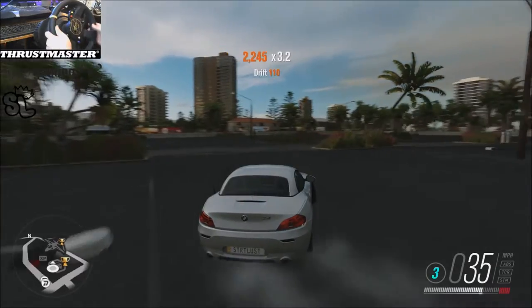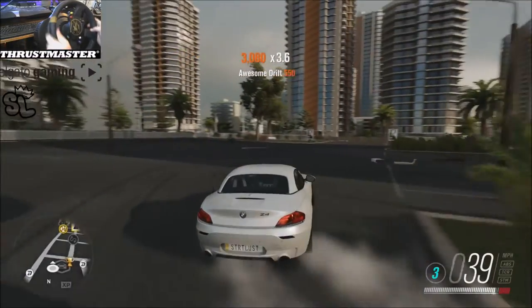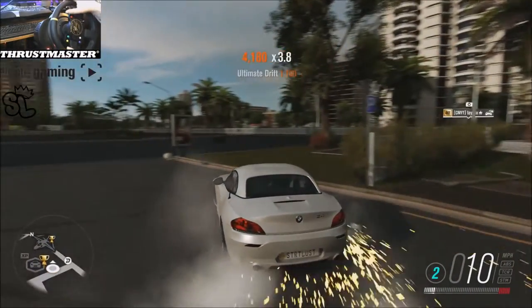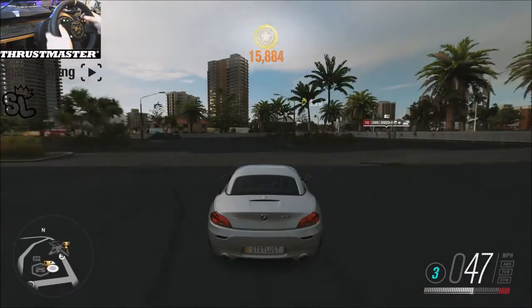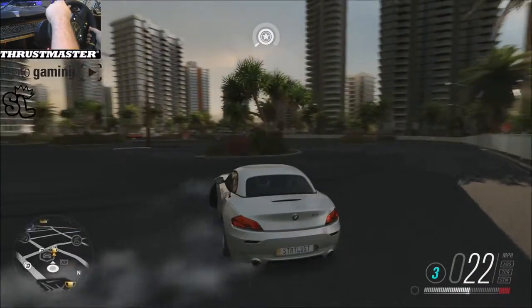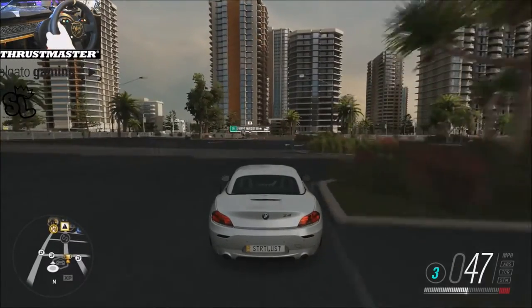I want to say it's acting funky because of the weight distribution. How do I counter that — do I add more power and just roast the back tires? Two times in a row, there's something I'm doing wrong here.